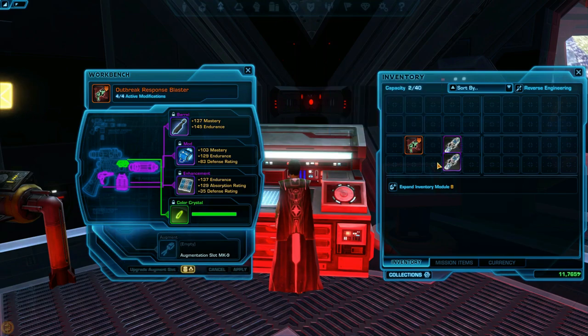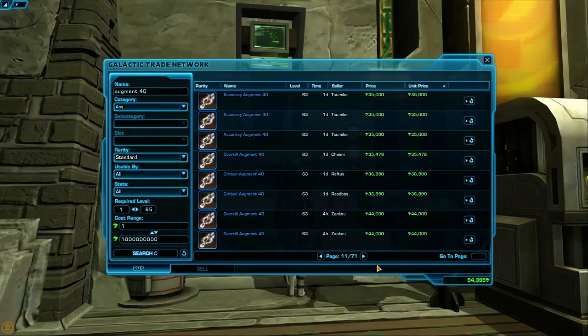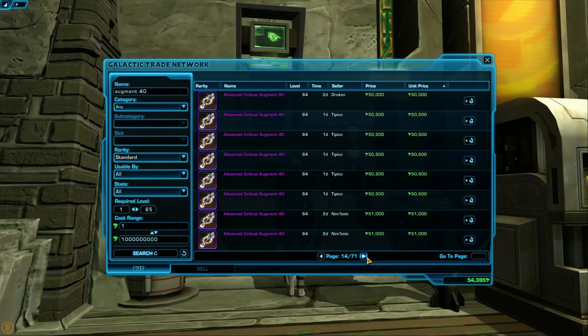It costs a bit of credits. Next, you'll need to acquire the augments themselves, which can be crafted or bought from the GTN. The best ones usually have two versions — blue and purple. If you can't afford the purple ones, feel free to get the blue ones in the meantime.